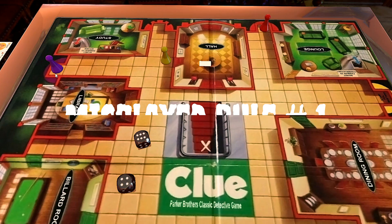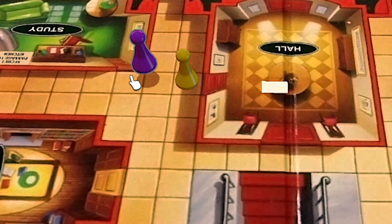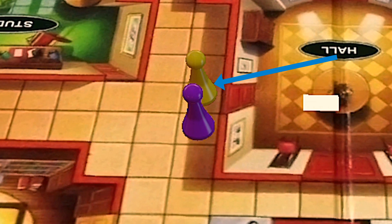The first rule you're probably getting wrong involves movement. While it might be obvious to some that two pieces cannot be in the same space at the same time, did you know that you are not allowed to pass through another player's piece? This can have implications, particularly if one player is standing directly in front of a door, effectively blocking the entrance for other players.